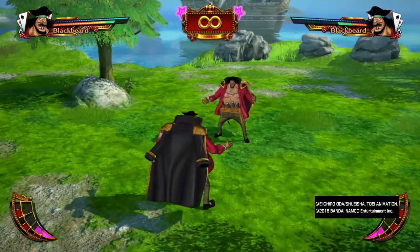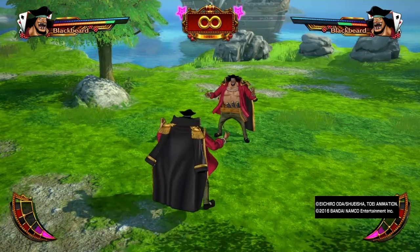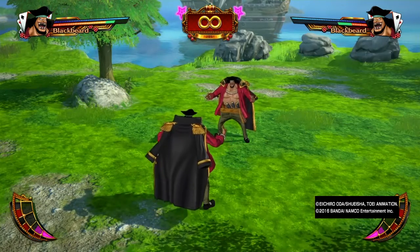The baby can be offset — it offset the first punch and the second half of the punch, so it can be bypassed. But if you walk up to Blackbeard while he's still in that state, you will get hit.